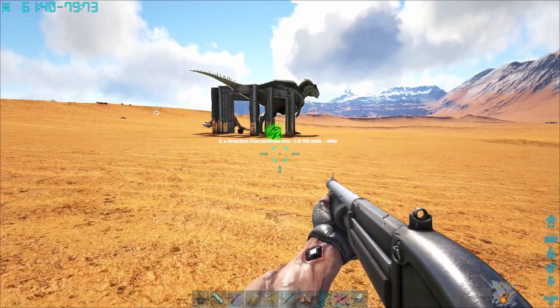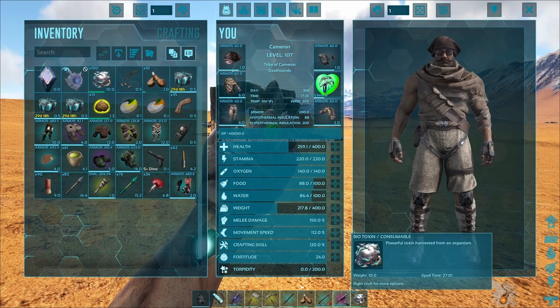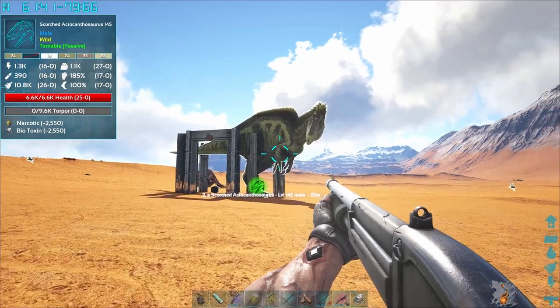When it roars, you've got to run up to its mouth and drop biotoxin in. So that's why we got biotoxin in our hotkey. All right, let's see if we can get this done.